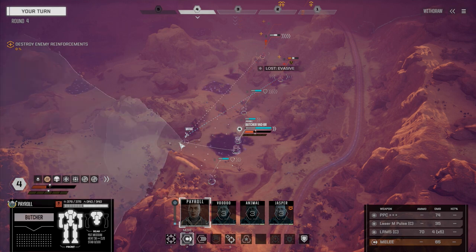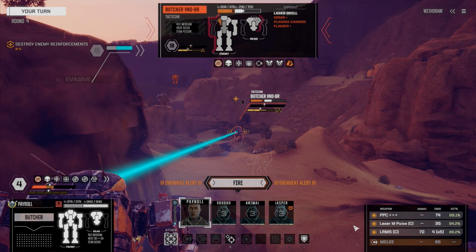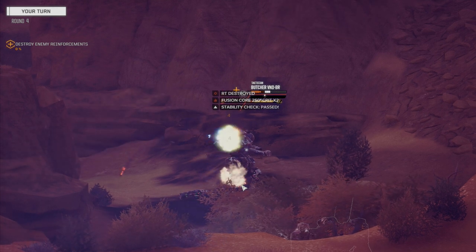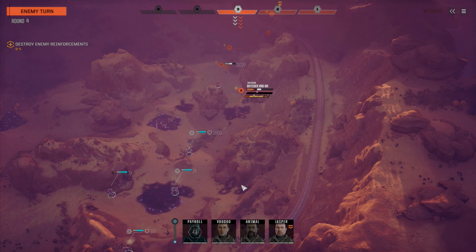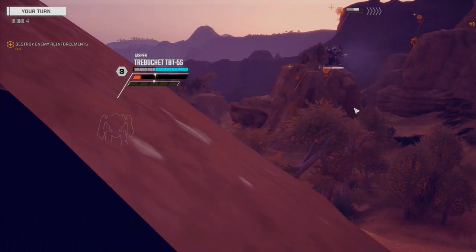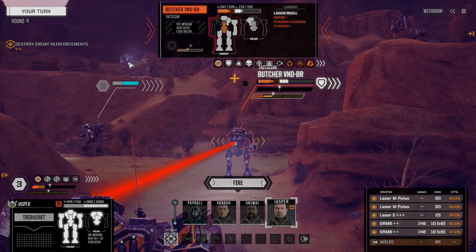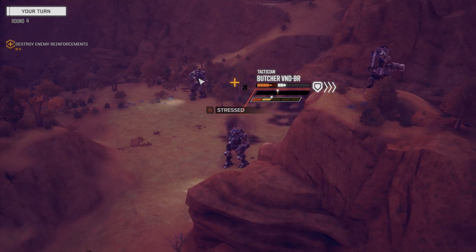So now Payroll can go. We're going to move back over here where the Griffin can't see us — direct fire, that is. And we're going to fire straight on this guy. We're going to have to leave the medium laser off — medium pulse — but we'll fire with everything else. Hopefully we can take that torso out. There it goes. Still stable though, that's impressive. So he is fleeing. He's almost done for. So Jasper — you got balls of steel, buddy. Let's use those and get in here and see if we can finish that guy off. I want him gone. So what do we got? We got a Hunchback and a Vindicator.